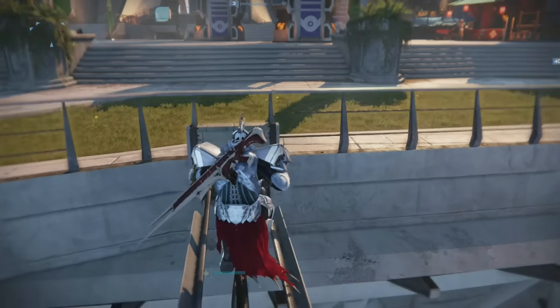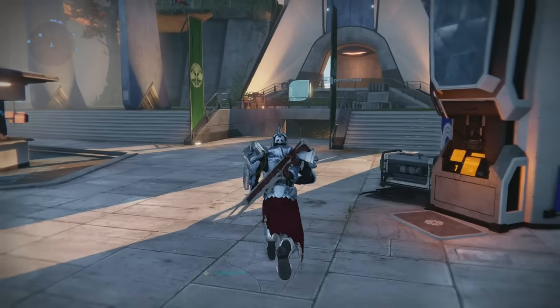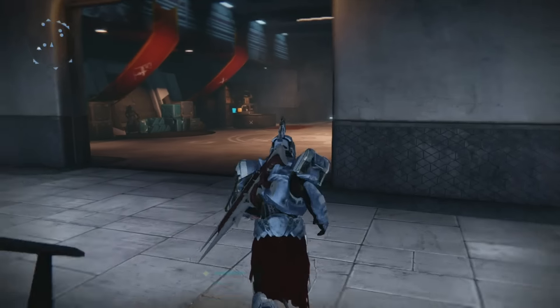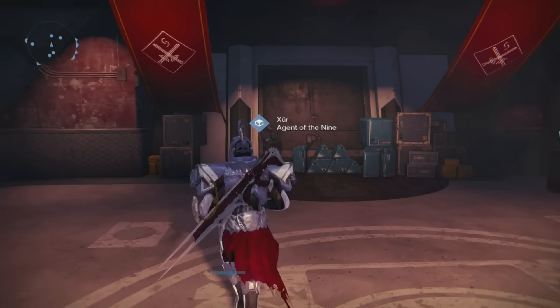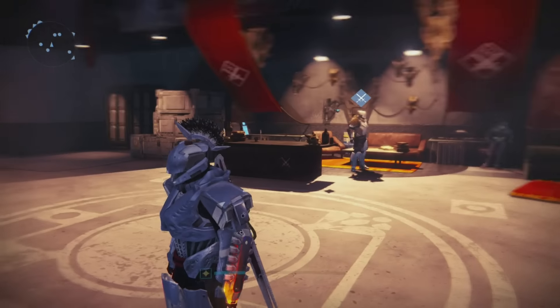Xur is located here in the tower. I've already run over to the vault and picked up all my strange coins. By the way, thank you very much — overnight we went up over 1900 subs. One year anniversary, 1900 legit subs. We're not trying to cook the books with subs that don't exist, so I really appreciate it. Anyway, here is Xur, Agent of the Nine — he's down here across from Lord Shaxx.